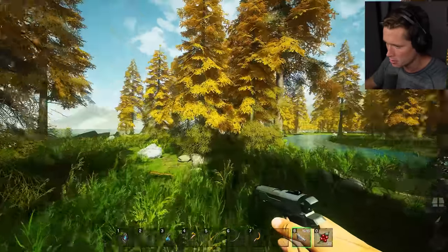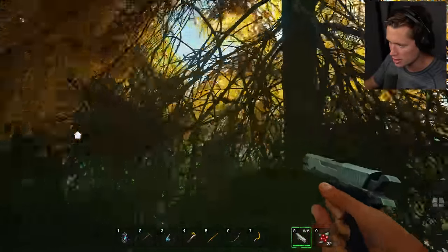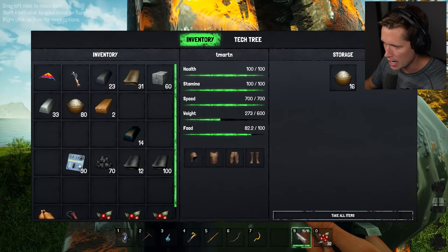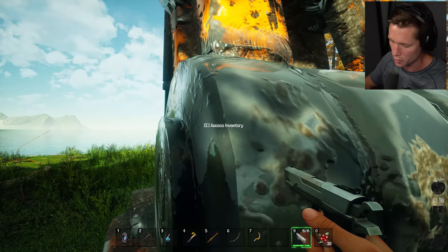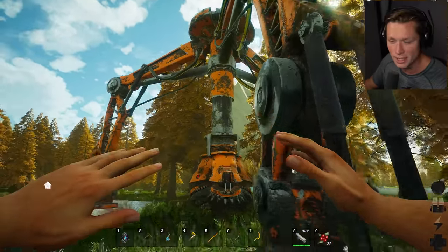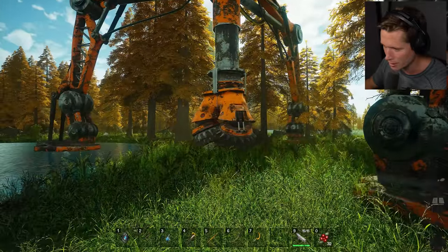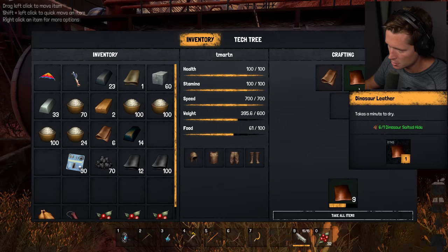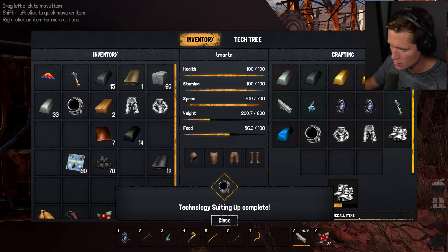We haven't used the nine millimeter yet - let's go see what we've got. There's a bear! A full clip but we got him. The salt miner is doing beautifully - we've got 32 salt already, that makes life a lot easier. I'm going to camp here and let this thing mine - I'm taking as much salt as we can get. I'm never coming back here. We're getting ready to go to the moon and I think that's nearly a one-way trip. We now officially have almost 200 salt - that's what I'm talking about!